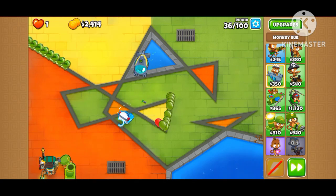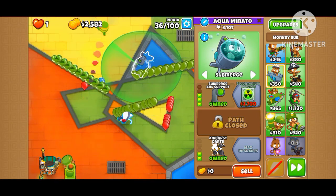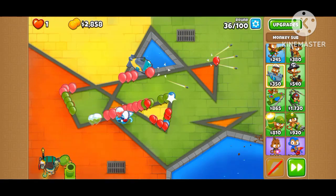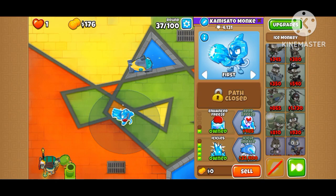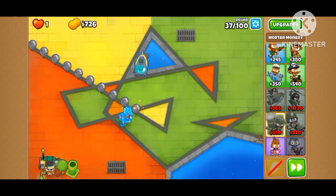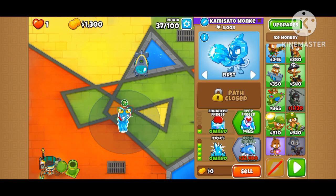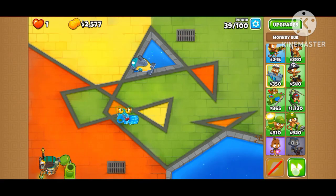Alright, let's see round 46. Icicle Impale is here and we are having a leg up on popping. We are looking fine here. Never mind — her level is going up so slowly. It's like Ice Monkey is getting the most pops.